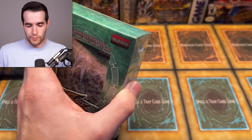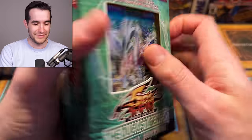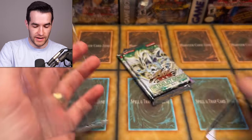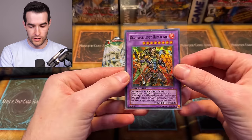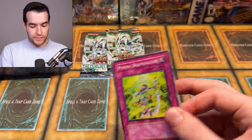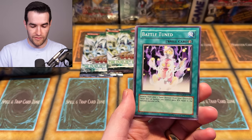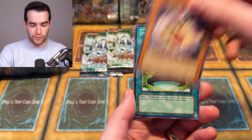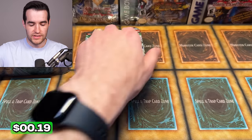Anytime we open something for Lars we pull insane. Compared to his opening where he had a first edition Stardust ghost rare and an unlimited Stardust ghost, this is nothing — but compared to most people this is amazing. Charge of the Light Brigade — I think that's the best secret in the set. If we get ulti Go-Yo and a ghost rare Stardust, this will probably be the best Duelist Genesis opening you can possibly have. Another Elemental Hero Clayman, so we're pretty even on those promos.